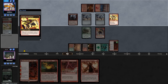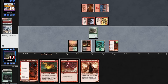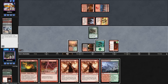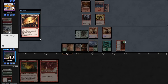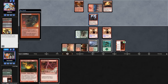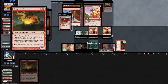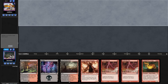Opponent plays a Memnite into a Chromatic Star. We draw a DRC, play out a Fable, and pass. Opponent cracks the star drawing a card, plays a Goblin Bushwhacker, kicks it, and attacks with everything — we trade off, going down to 10. We loot away a Blackcleave Cliffs and another Fable, drawing a land and DRC. We run out both DRCs and attack in for six. Opponent casts a Goblin Grenade on us; in response we fetch, going to four. On end step we bolt the Epicure, flip a Fable, and opponent scoops before we even play out our Cremator.